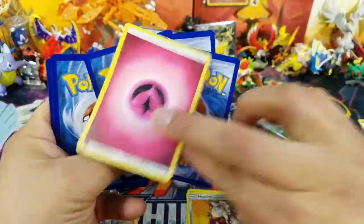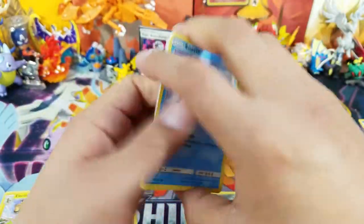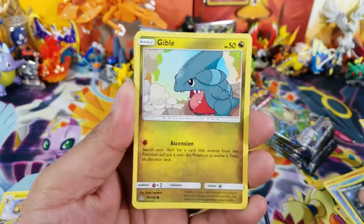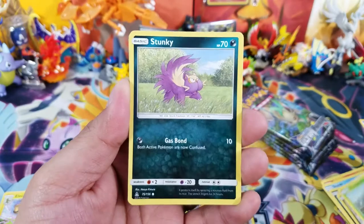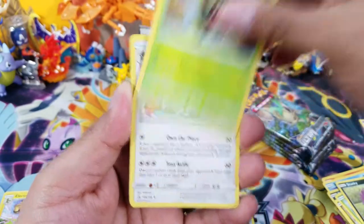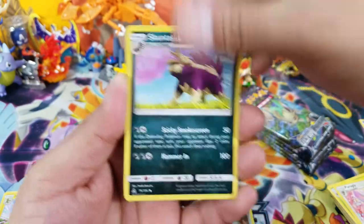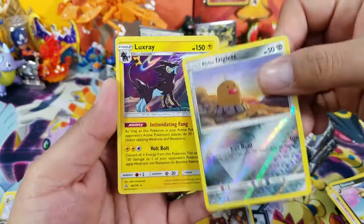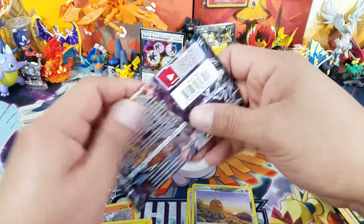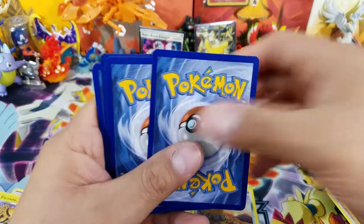The best feeling in the world is opening packs — I'm very fortunate to do this daily. If you want to help out the channel and do more openings like this, there's a link in the description where I sell my own custom Pokemon tins. Luxray right there — nice pull.